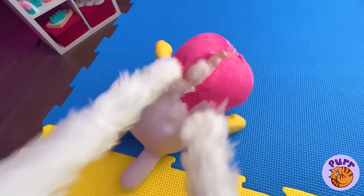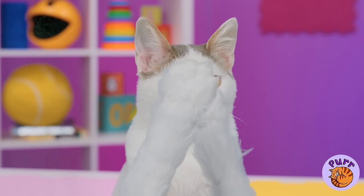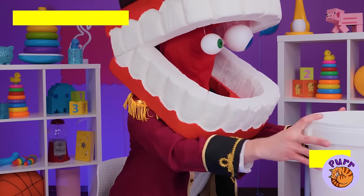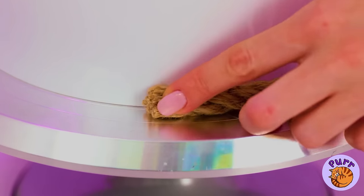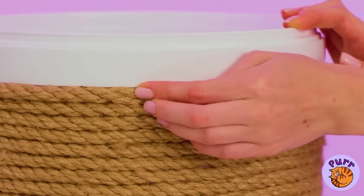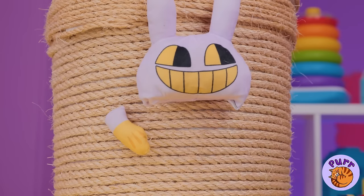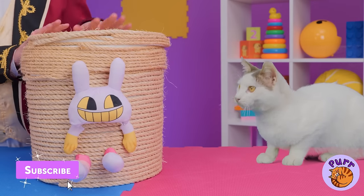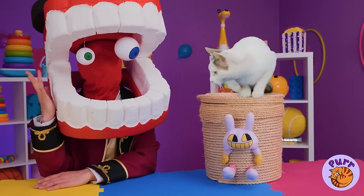Don't play rough, Jax — he's really a softie. Pomni's got some powerful paws. This bucket will come in handy in more than one way. Add some glue and cover with twine. Once it's covered, add a lid on top. We didn't forget about you, Jax. Here, Pomni — give those claws a real workout.